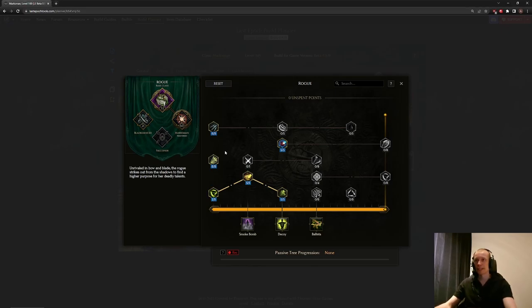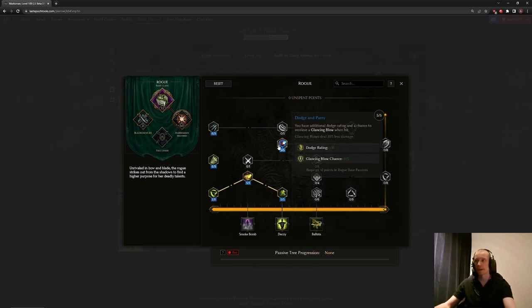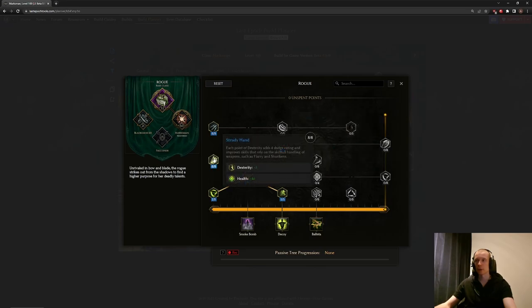Starting with the Rogue base class tree — you always want maxed attack speed, very good for this build since Flurry scales especially well with it. One point here as a travel point to get 25% less damage taken while moving. The increased dodge rating helps us reach maximum glancing blow. You need the haste on hit node — free haste, basically — and also increased damage per movement speed. The glancing blow chance and dodge rating nodes you usually need to cap your glancing blow. The last points are just some dex and HP.